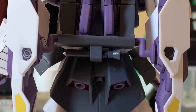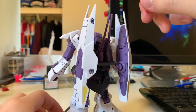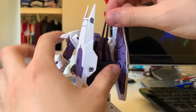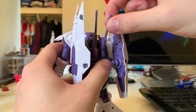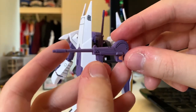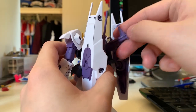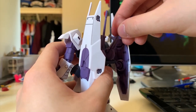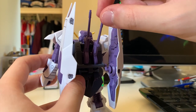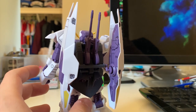We have the beam saber with its effect part. Now for the beam pistol — I can pose with it and it looks cool, but the connection and storage is a part I really don't like. Taking it out is already extremely hard, and putting it back in is difficult as well. Once you put it back in, the feeling is just weird — not tight but close to loose. Personally I really don't like this part.